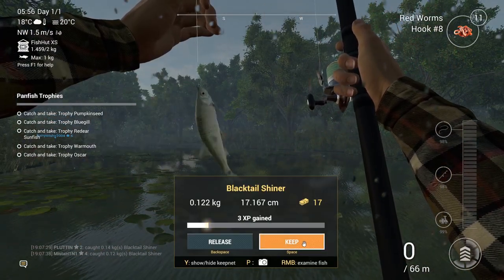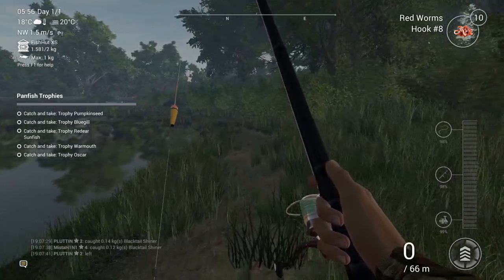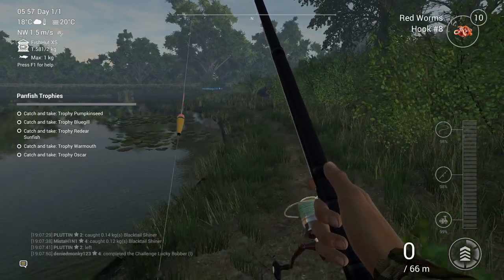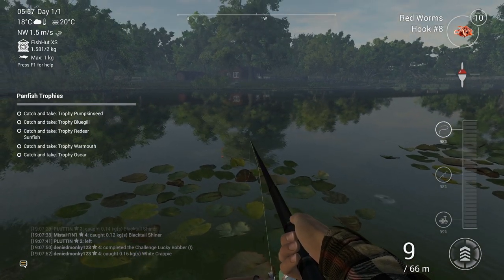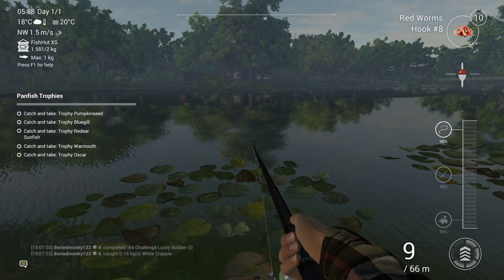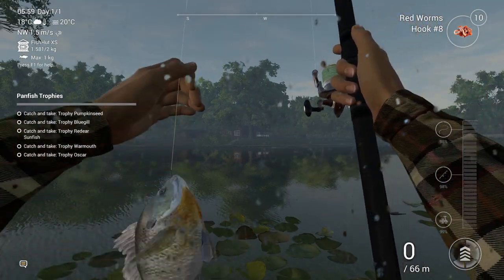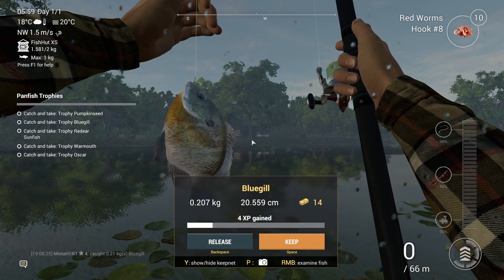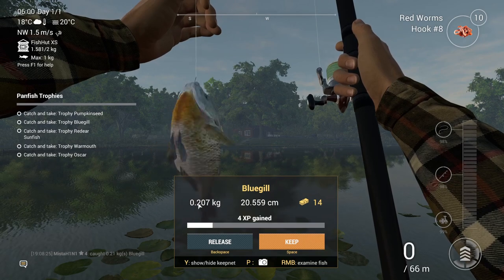We got a fish — small one, black tail shiner. We have 1.581 kg of fish in our net out of 2 kg max. That challenge wants me to stay for five days straight — how am I going to do that? I feel like that's five hours of real life gaming. Oh my god — this is almost a trophy! It went almost all the way to the red. Bluegill — how big does a bluegill have to be? 0.2 kg, 200 grams.